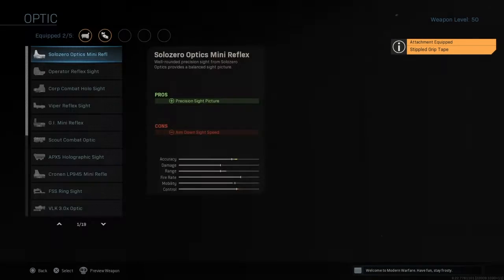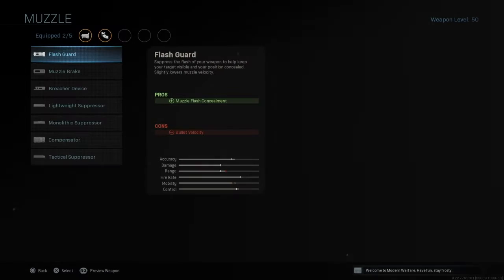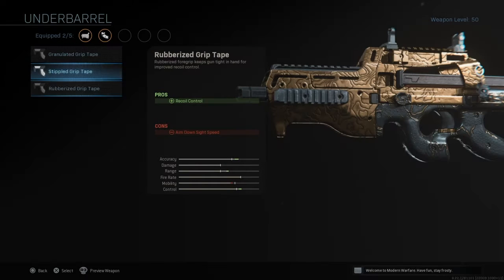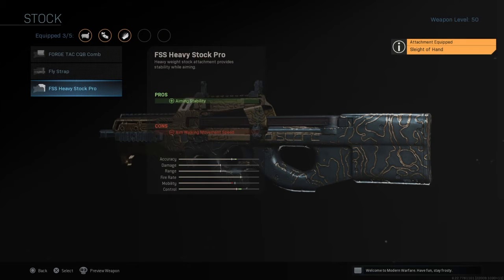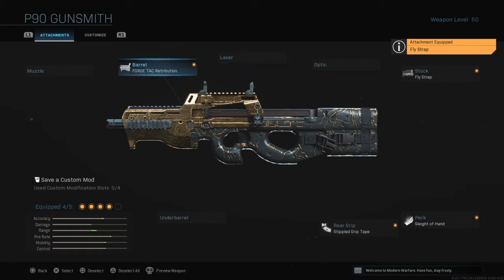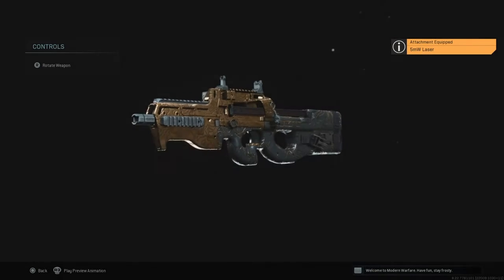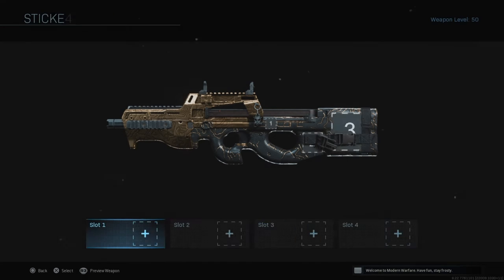I like to put aim down sight speed. I'll keep it like that — I don't really put a suppressor on there. Sleight of Hand — that's always useful. This attachment makes you run faster. And a laser — a hip-firing laser helps you get those hip-firing kills if you're trying to get the camos.